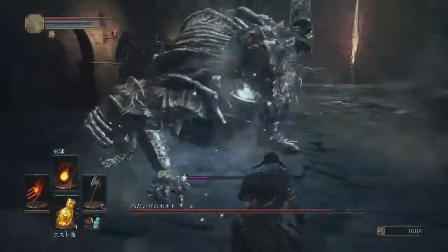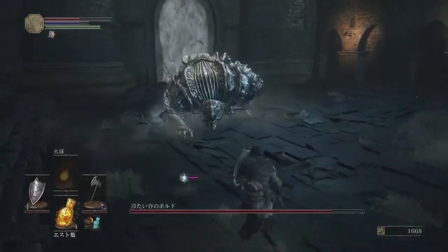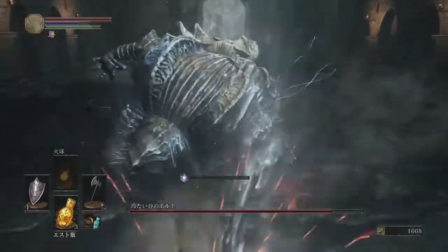At about half health he will enter his second phase, in which he roars and buffs himself. In phase two he will become more aggressive, begin to utilize his frost breath which causes frostbite damage, and begins to charge attack the player three to four times in a row.